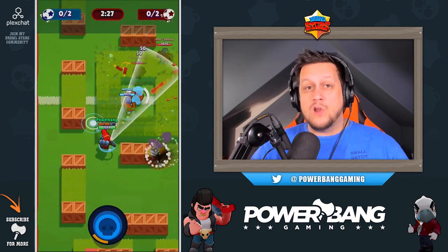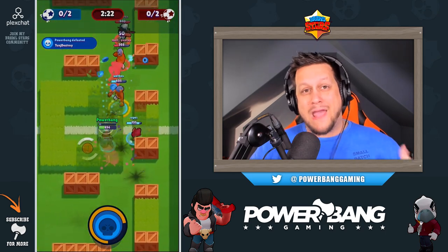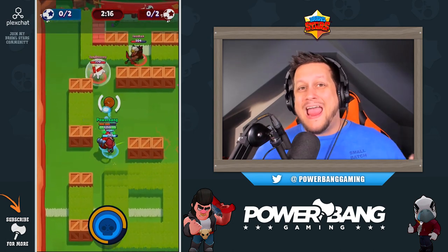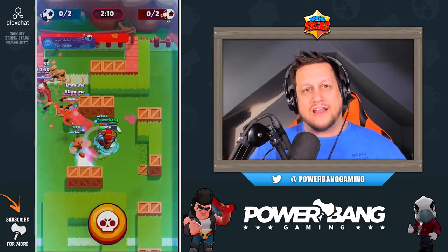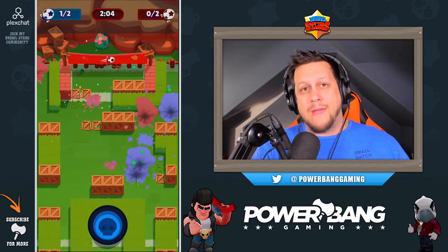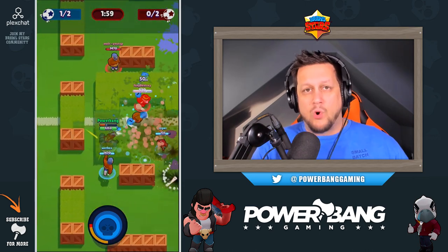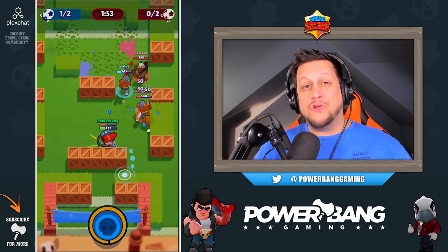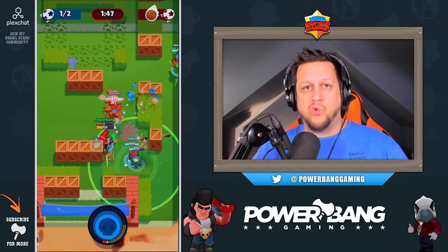Next up, Pam. The team heard concerns that Pam felt a little too weak and they've taken steps to correct that. Pam has been buffed: her super heal radius has been increased and now heals at a base level of 80 hit points per second. They've decreased her main attack reload time from 1.8 to 1.6 seconds so she fires faster, and her main attack spread is more narrow, meaning she can land one extra shot on target per attack. Pam's super is also easier to charge — only 20 hits now, down from 21.